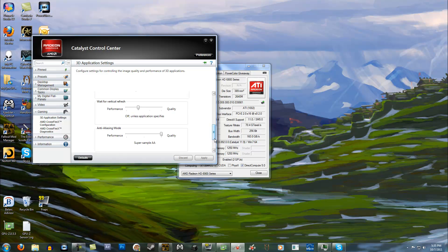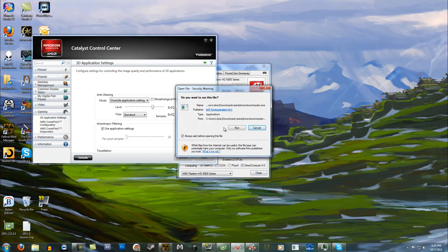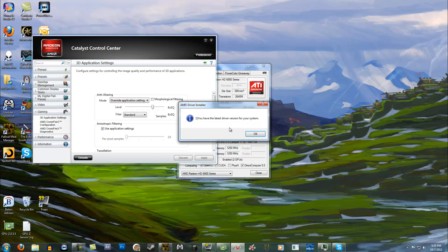That's something I really want rectified. A lot of people bring up that the drivers may not be updated, but this program right here is the AMD driver downloader — it automatically updates and it says I have the latest driver version for my system.